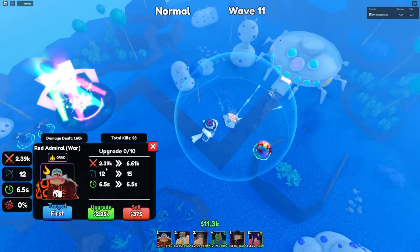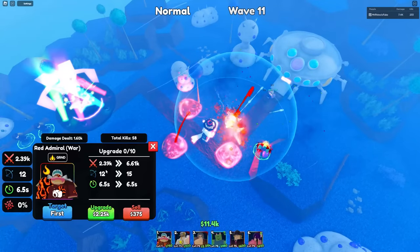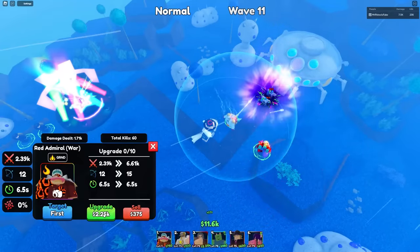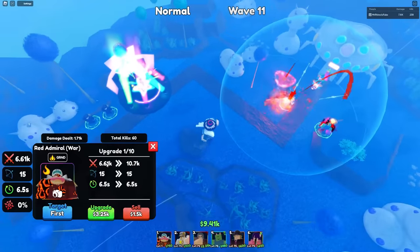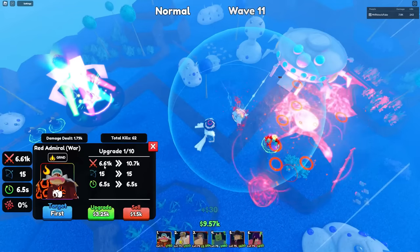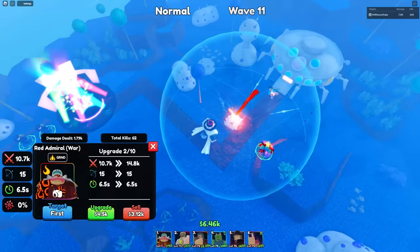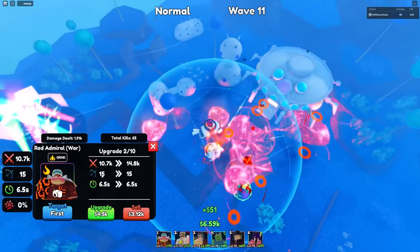On placement he does 2,390 damage with 12 range and 6.5 SPA. Next upgrade his stats are 6,610 damage with 15 range and 6.5 SPA. The upgrade after that his stats are 10,700 damage with 15 range and 6.5 SPA.